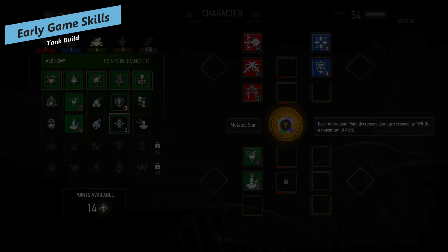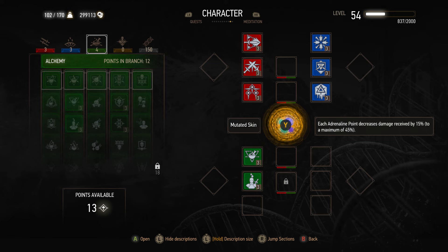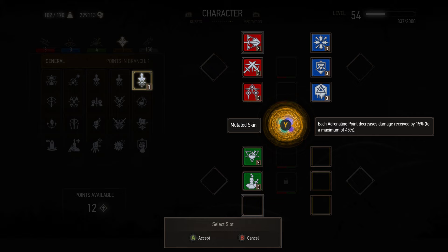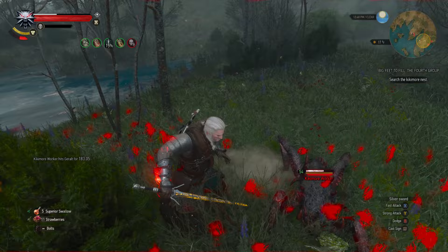For early game skills as you're leveling up with this build, focus on Quen rather than the alchemy line initially. Keep leveling combat skills and strong attacks as well as the Battle Trance line, then go into Quen because of the value you get from that, especially on Deathmarch. Once you're higher up into the game, you can use a Potion of Clearance to reset all your skill points and then level up into this final build. In those initial stages, Quen is definitely more valuable than getting those alchemy skills because the early alchemy skills aren't super critical at the very beginning.